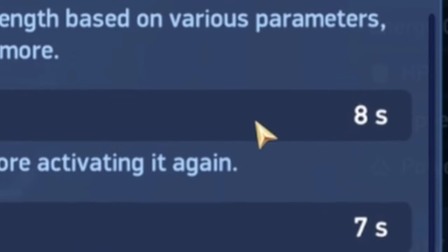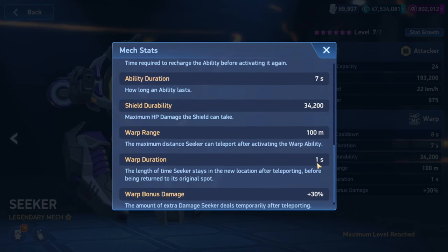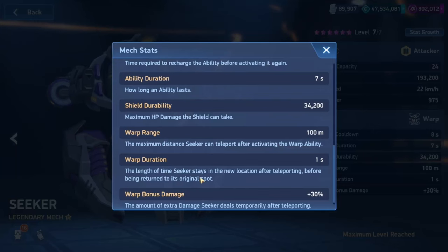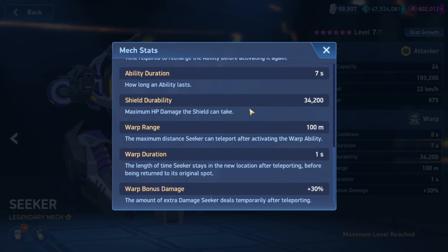The ability cooldown is 8 seconds, which is actually very short. The ability duration is 7 seconds, but the warp duration is 1 second. The wording makes it sound like you teleport there and stay for 1 second, but that's not the case — the 1 second is the teleport animation time. So it's 1 second to teleport there, 5 seconds being there, and then 1 second to teleport back, for the full 7-second duration.